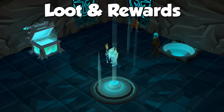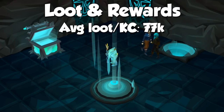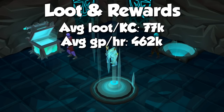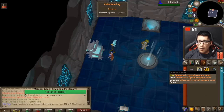Now, for what you've been waiting for — what can you get out of the Corrupted Gauntlet? The normal one isn't really worth it because all the uniques have a reduced drop rate, which is why I will focus on the harder version. According to the wiki, the average loot drop is worth around 77k without uniques. With 6 runs per hour, you're going to expect an average of 462k per hour. You also have a 1 in 20 chance of getting an elite clue scroll, a 1 in 50 chance of obtaining both a weapon and an armor seed, and the most sought-after drop — a 1 in 400 chance for an enhanced crystal weapon seed worth almost 150 million GP. Finally, the pet has a 1 in 800 chance of appearing when you open the chest — and I have to flex that I got one at 31 KC.